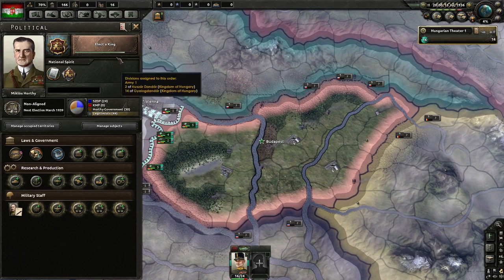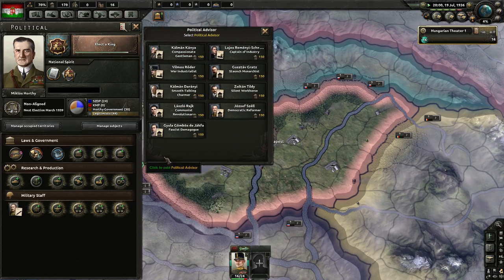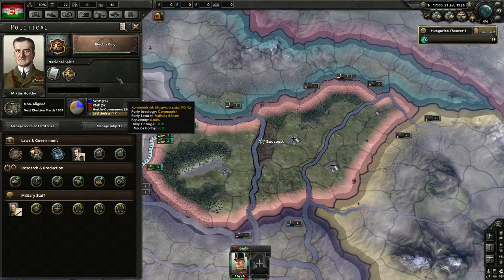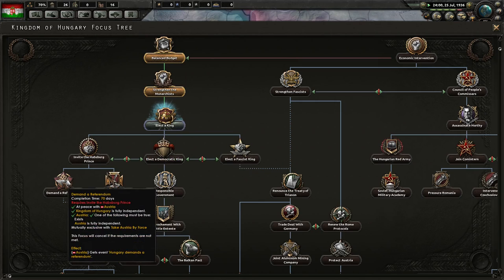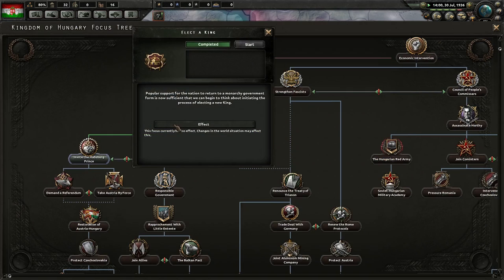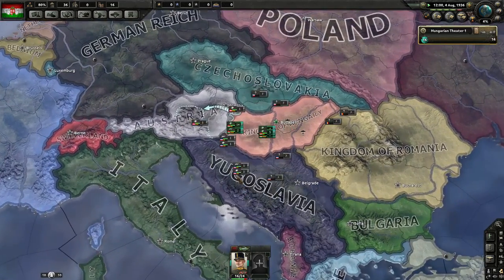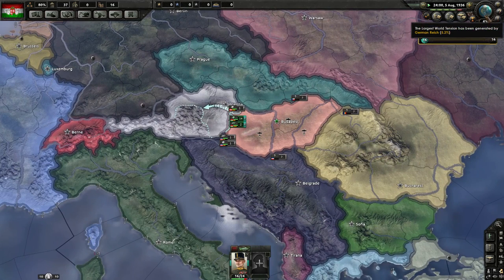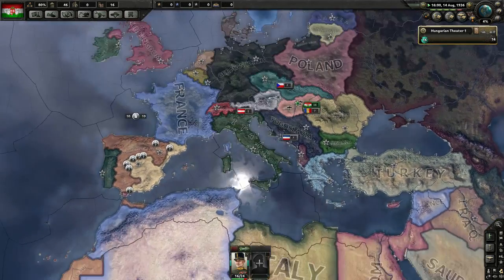The Spanish Civil War has popped up. We're still waiting to elect the king, but we can modify the government. Let's go for the fascist demagogue now, because we only need to start this process and then we should be good. Germany is doing a little more — Italy brought down some tension. Italy and Germany are sending divisions in; Russia hasn't yet.